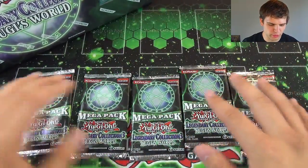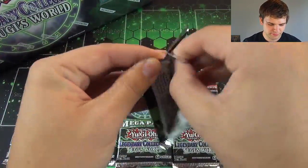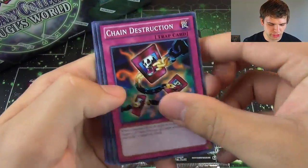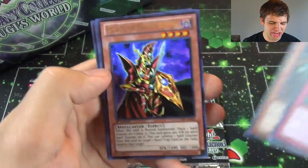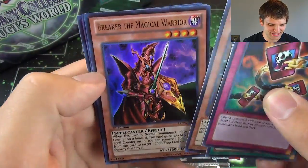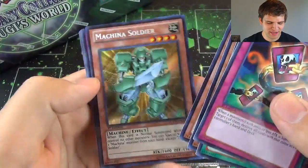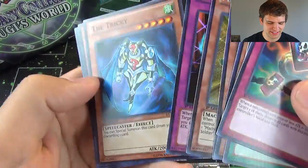The Search for Exodia. First Pack: Chain Destruction, Thousand Knives, Catapult Turtle for a rare, and Ultra Rare Breaker the Magical Warrior — very awesome — and a Secret Machina Soldier. I always pull this guy, it's crazy.